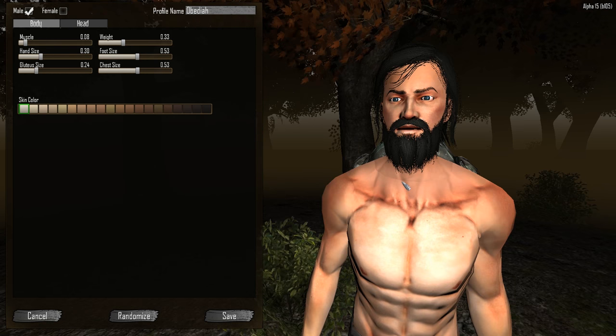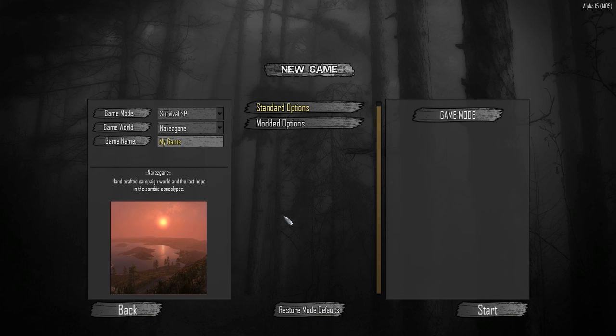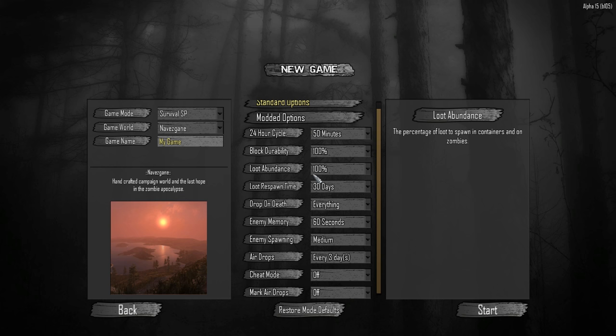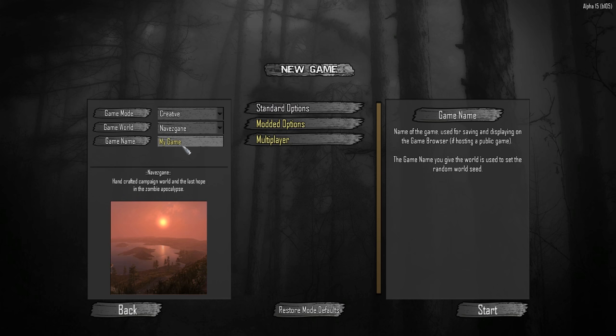Let's save and start with Obadiah. I know essentially nothing about this game — I watched like one trailer. Someone recommended we change settings and someone recommended we didn't, so let's just leave it on standard for now. Daylight length — everything default. Game mode: survival SP is solo, MP is multiplayer. We'll do solo with a randomly generated world and name this 'First Attempt.'